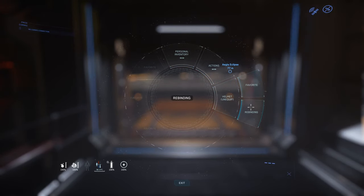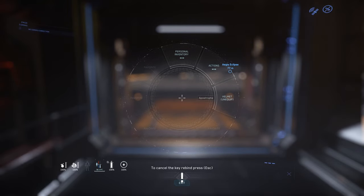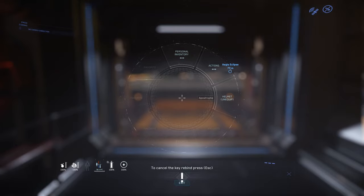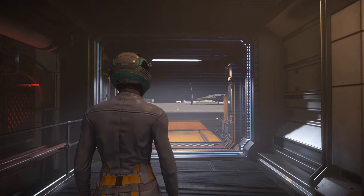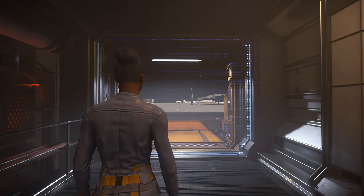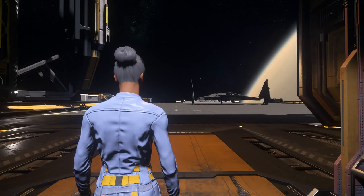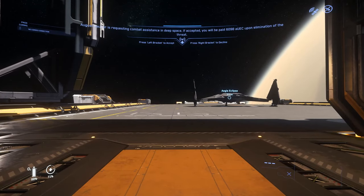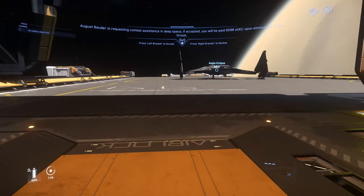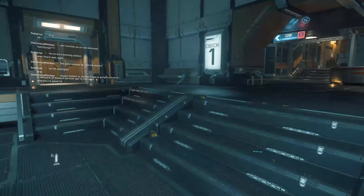With the personal inner thought wheel added in this update, you can easily rebind things. One useful binding is taking your helmet off and putting it back on. If you leave your helmet off from drinking or eating, having the key bound means you're a lot more likely to get your helmet back on in time. As you can see, I pressed it just after leaving the enclosed area and put it back on before I died.